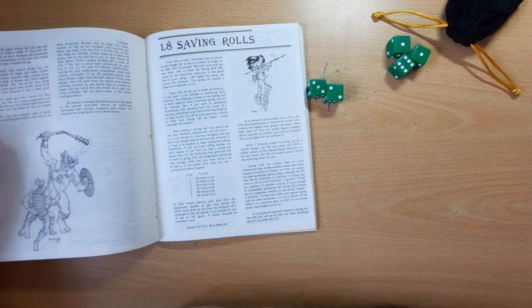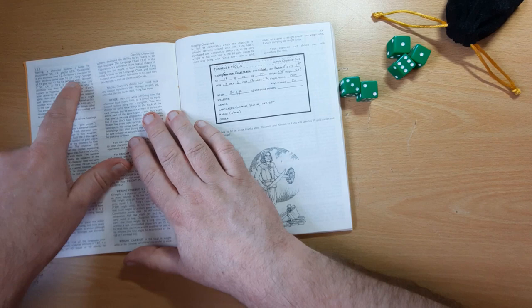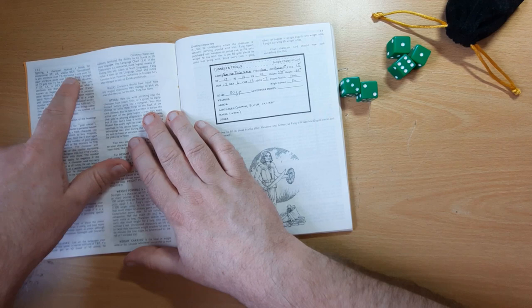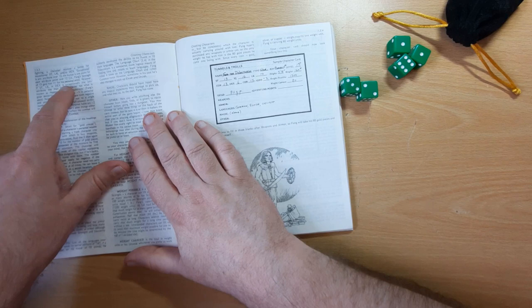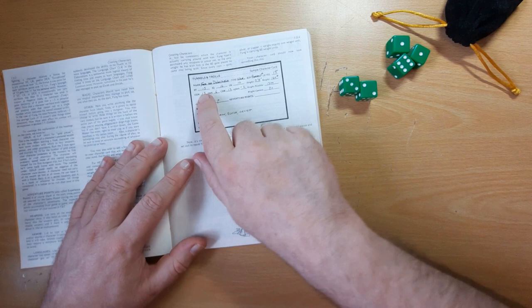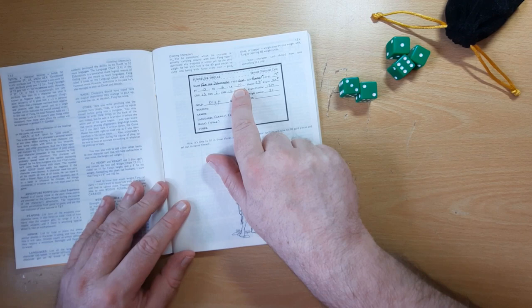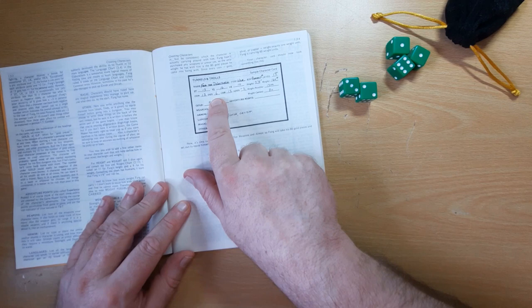Now in combat, most of the rolls are based on your weapon, but you do have personal adds. If we turn to section 1.3, we can see that you get bonus adds. Now exceptional stats in strength, luck, and dex lead to it. So exceptional strength of over 12 gives you plus one for every point that you're over 12, as does luck and dexterity. However, if you are under nine then you get minus one to your personal adds. So going back to Fang, we can see he has a strength of 13 — that's one over, so he gets a plus one. His luck is 10 — that's not above 12 and not less than nine, so there's no modifier. And he's got a dexterity of six, so he gets a minus three for that. So his adds work out as minus two.